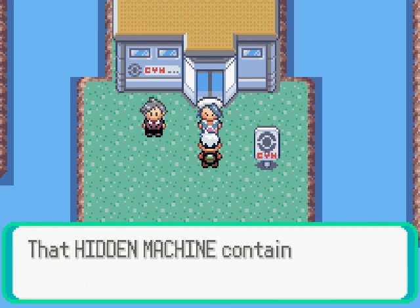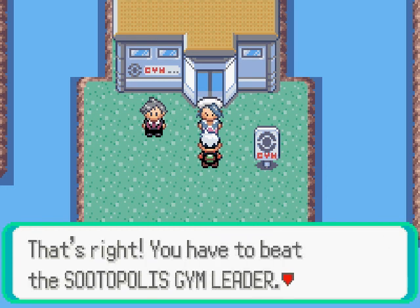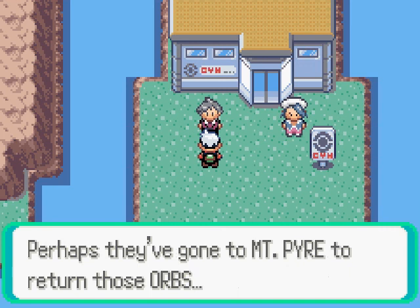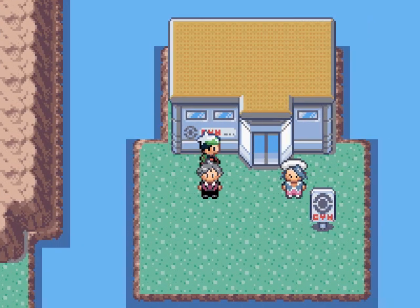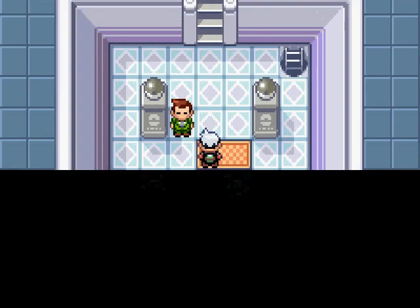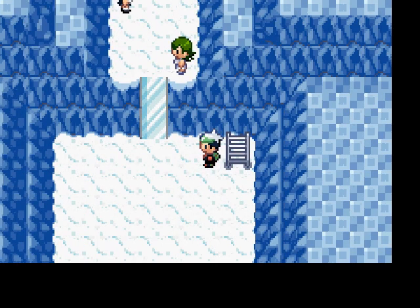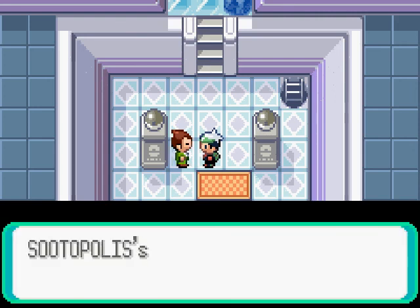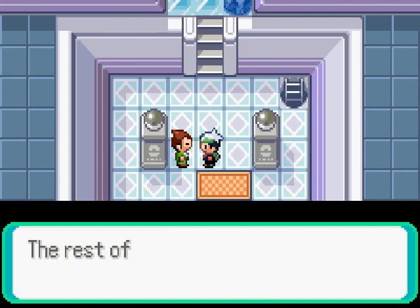And where does one get the Rain Badge? You have to beat the Sootopolis Gym Leader. It looks like both Maxie and Archie have gone somewhere — perhaps to Mount Pyre to return the orbs. So this is the final gym here in Sootopolis. The Gym Leader is Juan, who uses Water-type Pokemon. I don't remember this ladder ever being here. The NPC tells me Juan is a master of Water-type Pokemon and that the icy floor will hamper my progress.